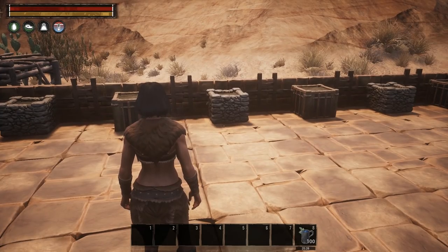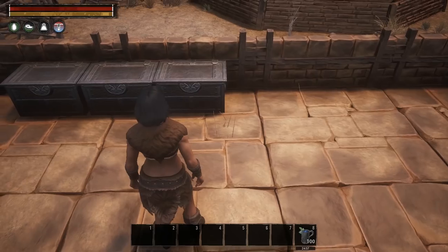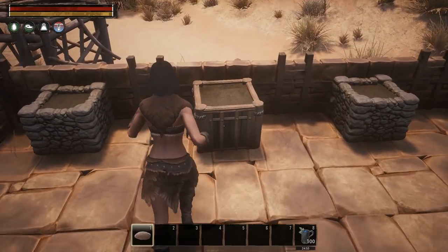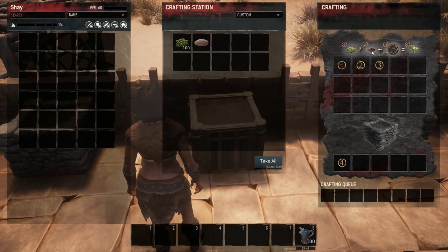Now as you can see the planters are doing nothing. What we're gonna need to do is put compost in there. To make compost you're gonna need a compost heap — this is unlocked at the very first tier of planter. I already have a compost heap in here. You might be thinking, oh sweet, I'm gonna put the compost heap into the planter — it's a little deceiving but as you can see nothing happens. What we're gonna need is compost itself.